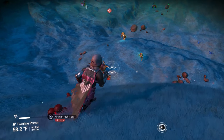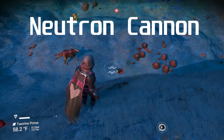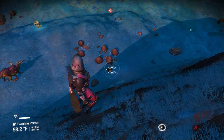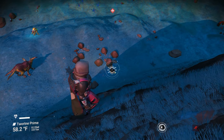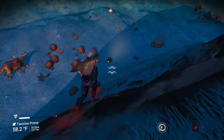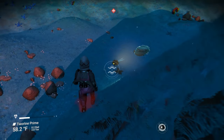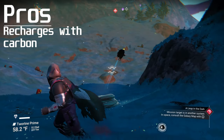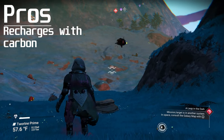First up on the list we have the Neutron Cannon. I feel that the Neutron Cannon is best suited for anyone who likes long to mid range fights. It does work well at close range as well, however you need charge shots in order to do the big damage, so you definitely want to have time to charge up those shots and I feel close range doesn't give you that. A big pro is that it recharges with carbon instead of projectile ammunition.